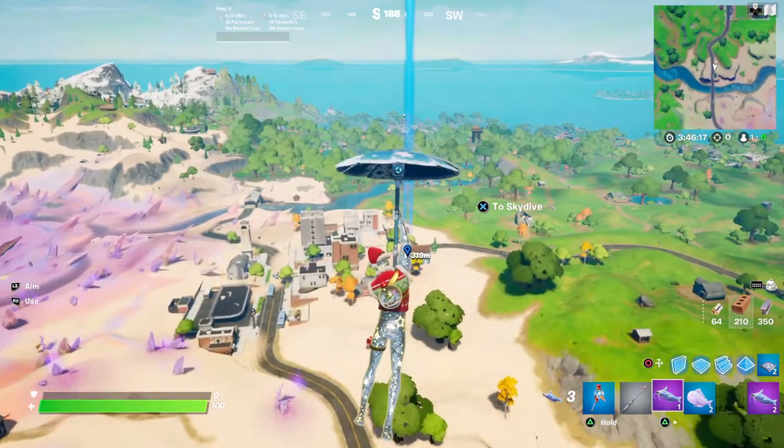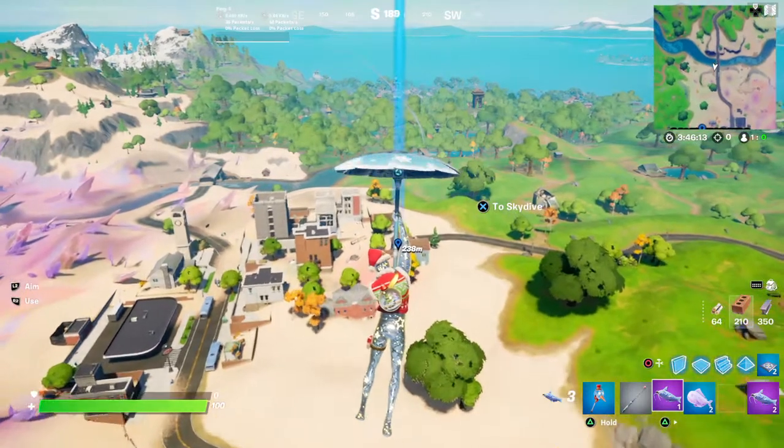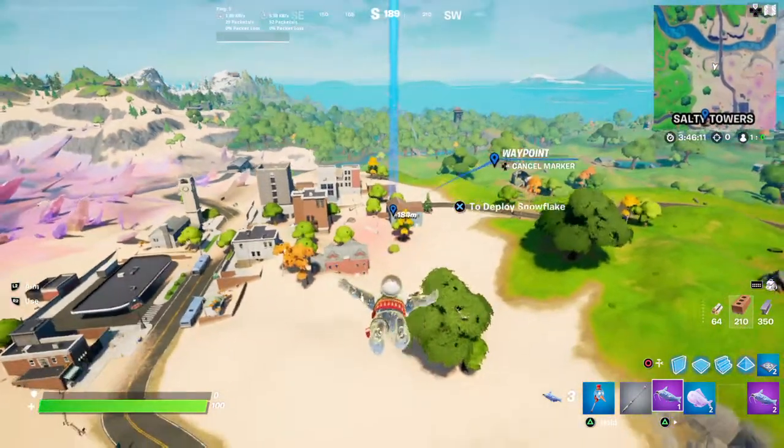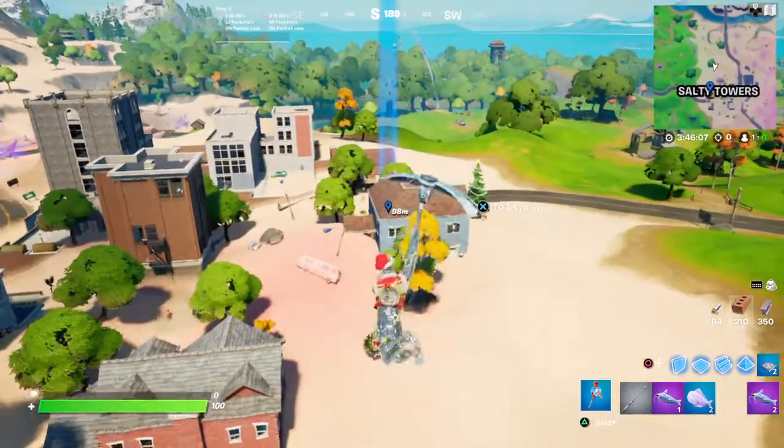The quest will require you to destroy five nutcrackers, so I will show the location of all five. This one should be behind the blue house west of Salty.